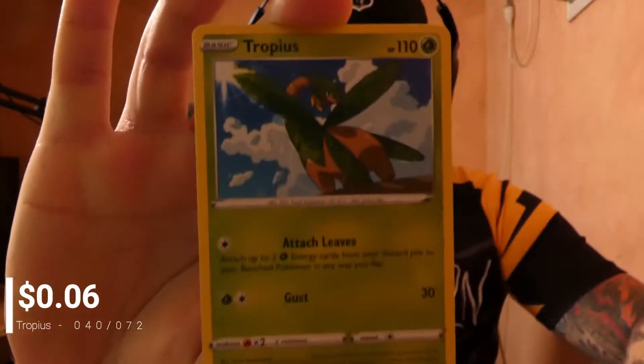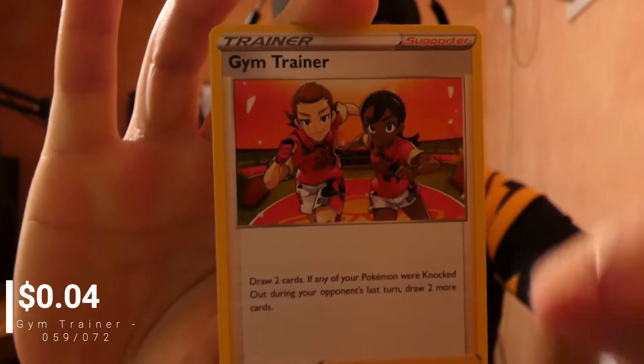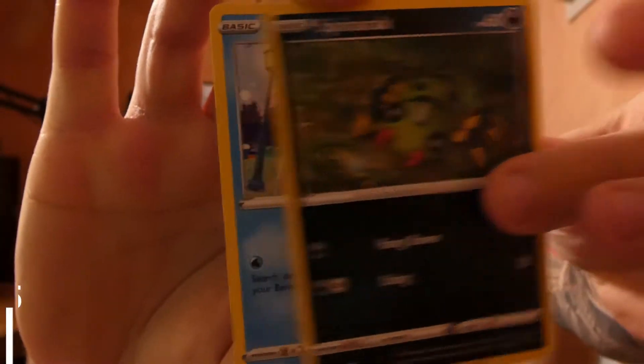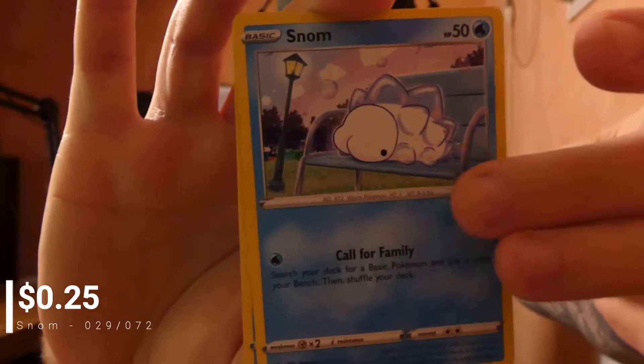Starting off with an Earth Energy, a Tropius, a Gym Trainer, a Floatzel, a Cufant, Spinarak, and a Snom.